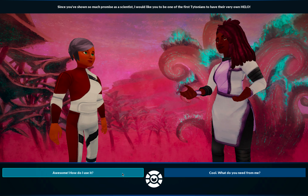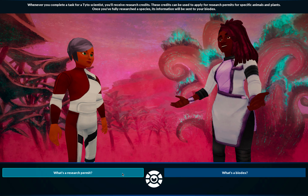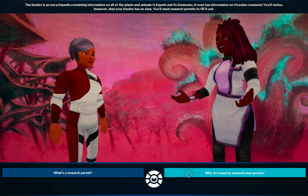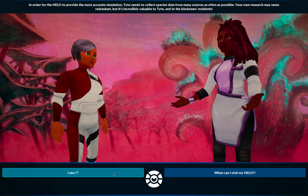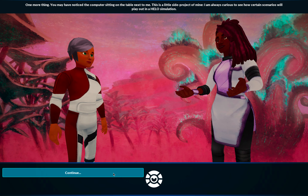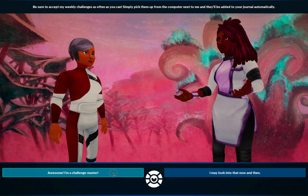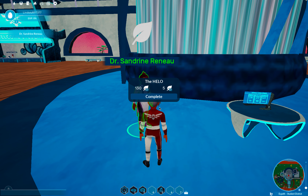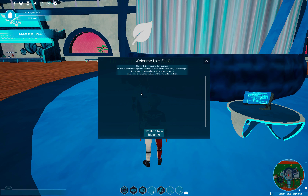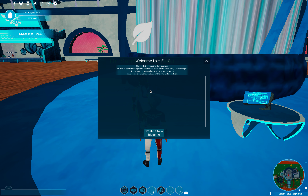She's going to tell you how to use it and give you some research credits to get started, telling you a little about your biodex and how you can unlock species. Remember you can place anything in there, and there's also a computer sitting on the table next to her that gives you some really fun challenges. I'll go ahead and complete this — it's unlocked. From now on, if I want to get into the HILO I just come to her and there are options right here.